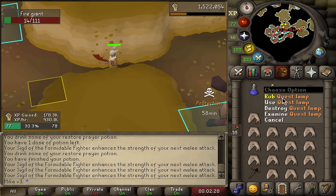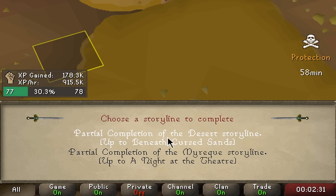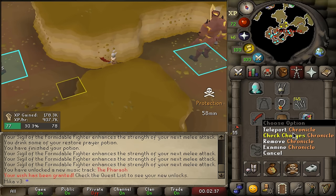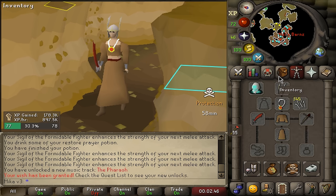For me it is 1am and we have this quest XP lamp that we need to claim. Either we pick Beneath Cursed Sands or a Knight at the Theater. I'm going with Beneath Cursed Sands in order to do some TOAs. The first thing I want to do today is actually get a defender — I'm just rocking with a Chronicle right now, which is not ideal. So let's get better gloves, better boots and a defender.